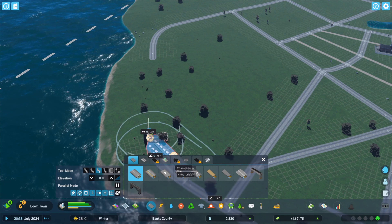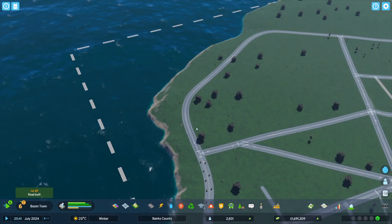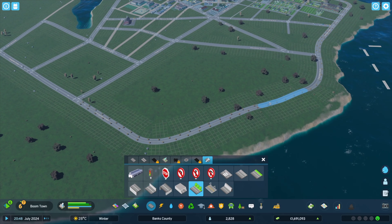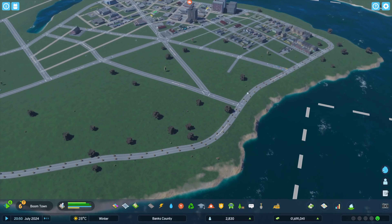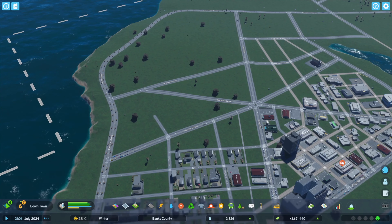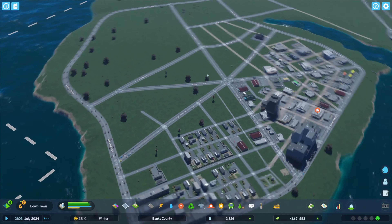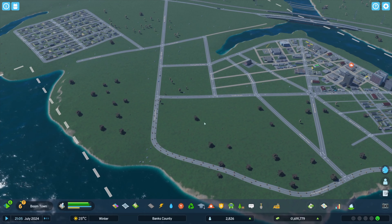Do we have the ability with our advanced roadway tools to get rid of parking? I don't think we can at the moment, but I think we can make this tree-lined. I do not want parking on this main circumnavigating road around the town here — at least in the residential area. I think that makes sense to have it here in the downtown area.